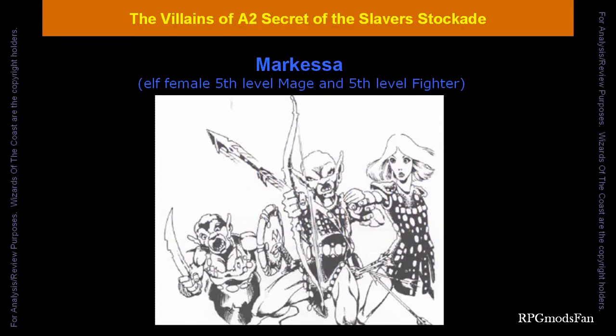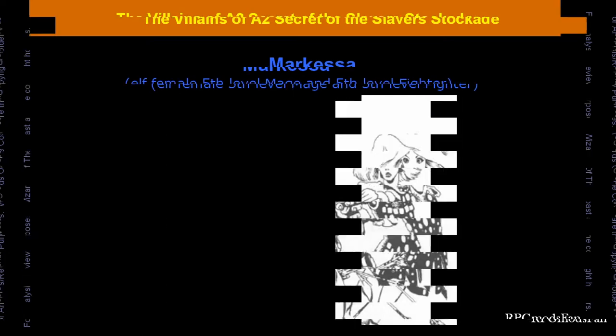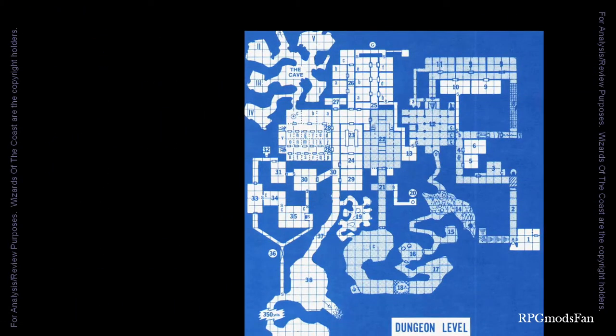Marquesa is a small female elf with ivory-white skin, golden hair, and an evil slant to her amber eyes. She is a fifth-level mage and fifth-level fighter. She is the leader of the hillfort and the overseer of this part of the slave lords' operations. She is armed with plus-one studded leather armor with protection from normal missiles, a plus-one short sword of speed, and darts.